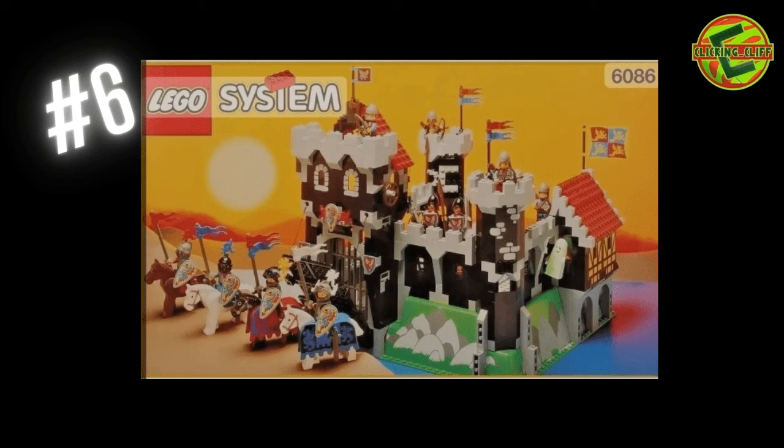Number six is the Black Knight's Castle, set number 6086, 588 pieces. Looks like you get quite a few minifigures here as well. I love the old flags, and you can see a little ghost minifigure there — I thought that was pretty cool. You've got the molded base plate, which you'll never see again — better hold onto it tight. I'm lucky to have one, given to me by a good friend. You also get older horses — white, black, and brown. Pretty cool set.